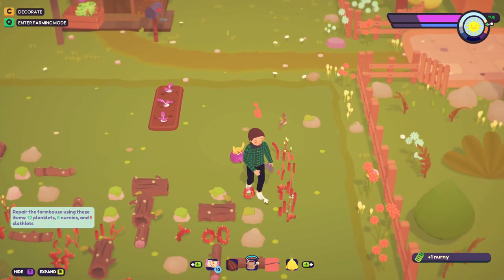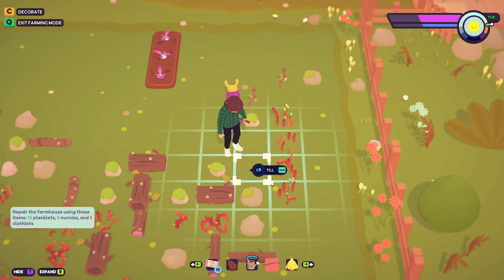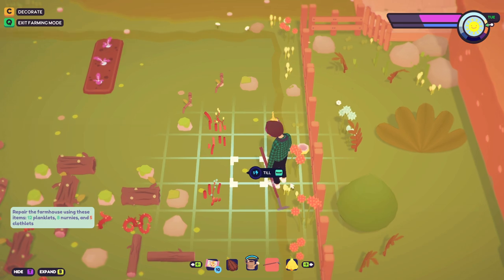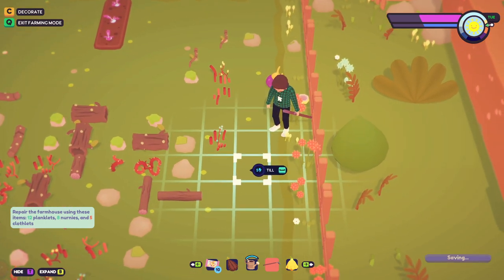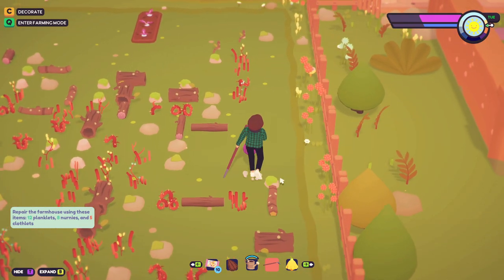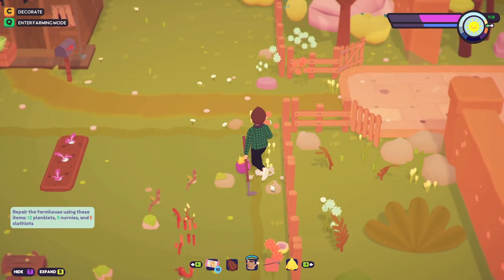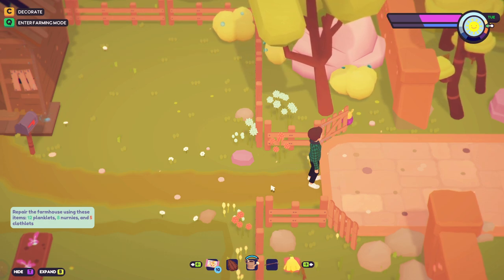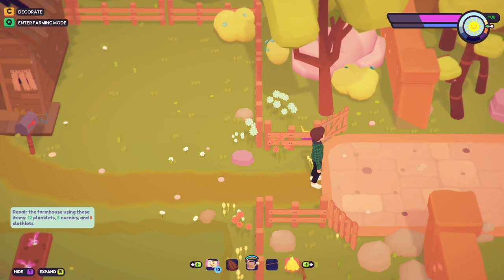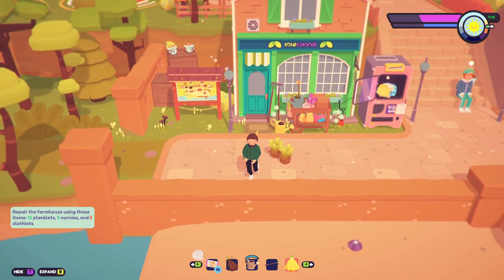I wasn't getting anything from the thorns. Nothing from these flowers either, I can't do anything on this side. Okay it's probably nothing here, it's probably something in town. There we go - I'm out. Let's put the farming stuff away so I don't scare the townsfolk. I need to find some clothlets.